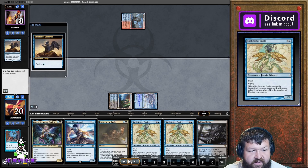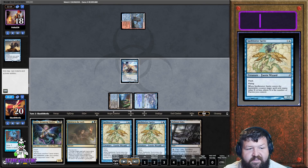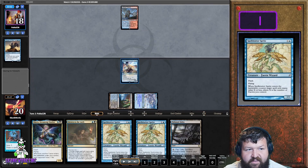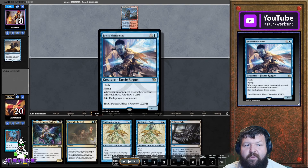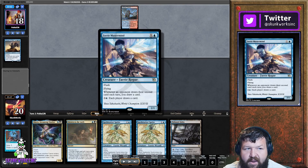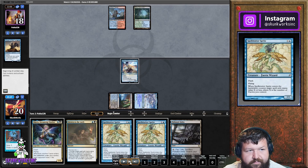He does his thing and we play Mastermind to get it out. This deterrent says he cannot draw and cycle on his turn — he can only do it on my turn, and only once per turn. This will be very helpful in the games to come.